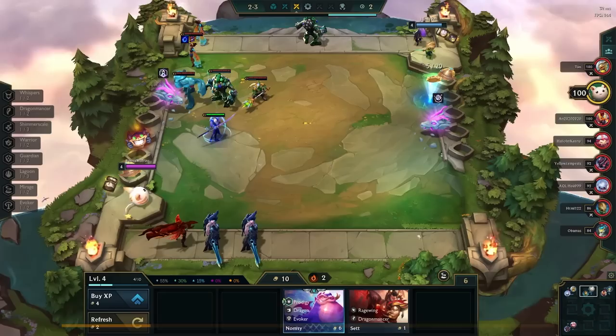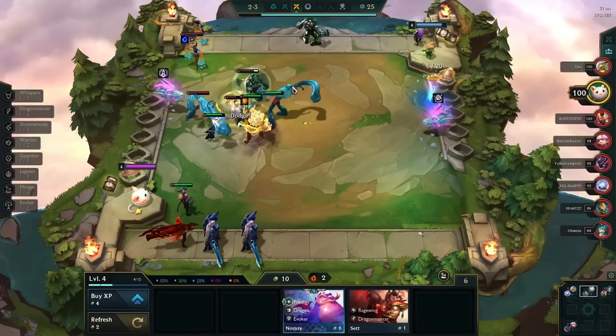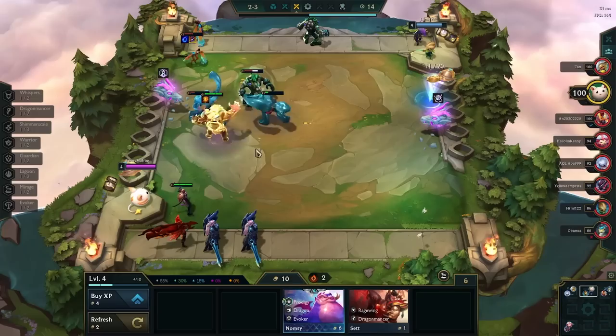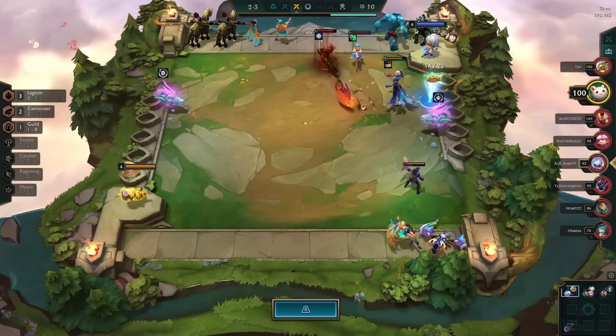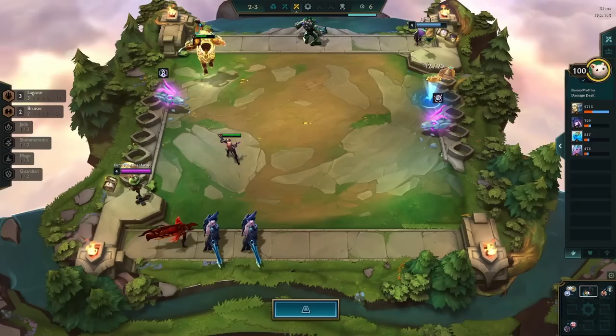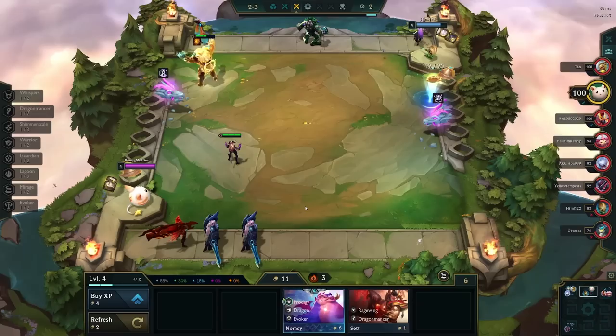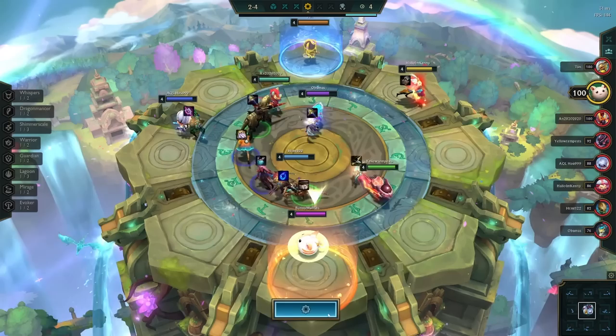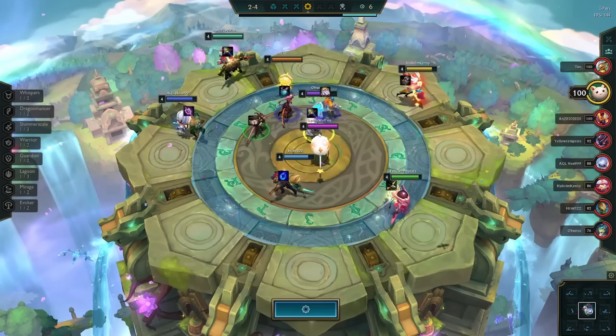Items are very important for Built Different compositions because you can easily run multiple carries. One little trick is you can actually run two copies of the same unit and get the same exact benefit — you can't say that for any other comp in the game except for Double Trouble builds. It allows you to two-star your carries a lot easier. So if we're playing a Xayah guild comp, normally you'd only use the one-star Xayah while rolling for the third, but with Built Different you can use both at the same time.